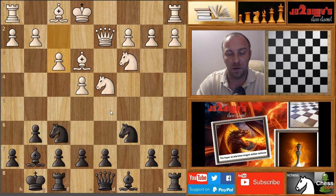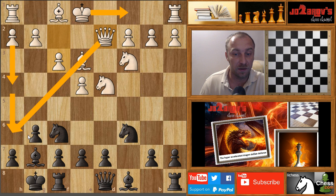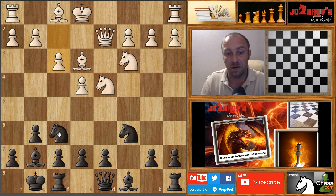My opponent plays queen to d2, then I castled, and now he plays f3 — he's trying to go into the Yugoslav Attack with queen-side castling, then h4, h5, h6, and similar ideas. The main goal is to trade the bishops on h6 and create mating threats on h5. That's the main idea in the Yugoslav Attack.